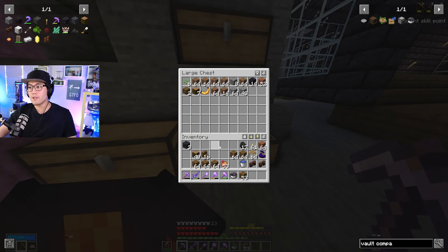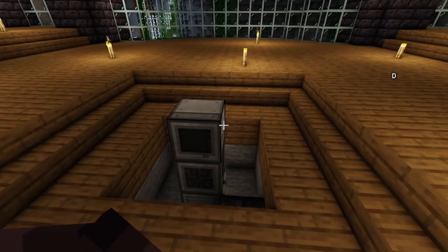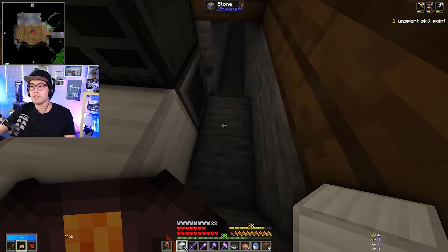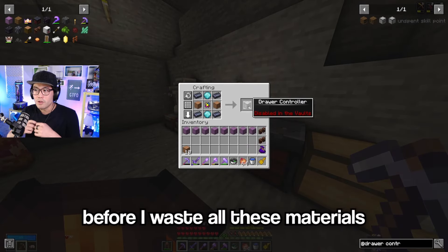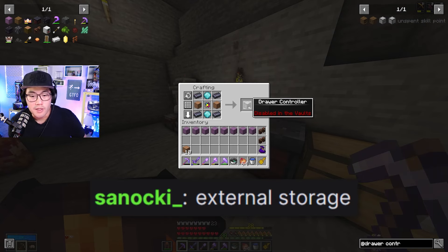This is where I need the Minecraft nerds. What do I need to start off refined storage? Controller, disk drive, grid. So I have to put generators down here next to this. Do they all have to be touching? I need a drawer controller — before I waste all these materials I'm just making sure. External storage — I think I have that too.